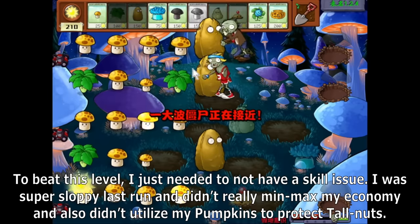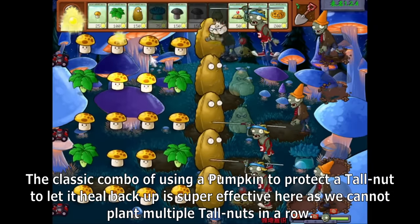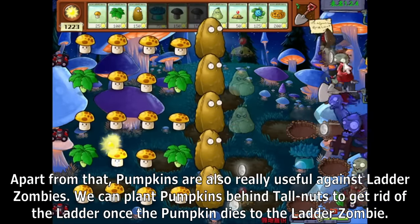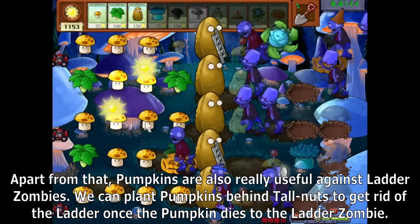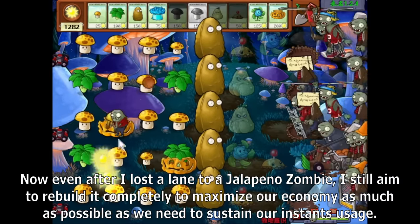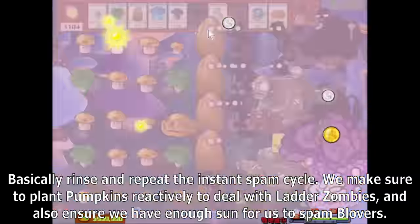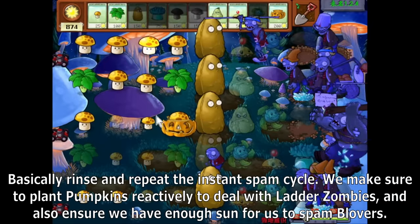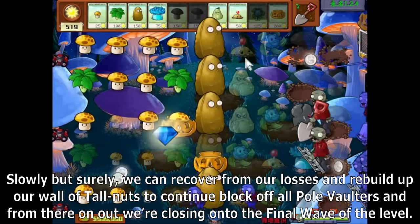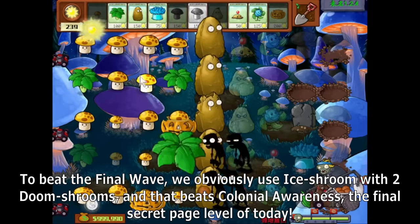To beat this level, I just needed to not have a skill issue. I was super sloppy last run and didn't min-max my economy or utilize pumpkins to protect Tallnuts. The classic combo of using a pumpkin to protect a Tallnut to let it heal back up is super effective here, since we cannot plant multiple Tallnuts in a row. Pumpkins are also really useful against ladder zombies — we can plant pumpkins behind Tallnuts together with the ladder once the pumpkin dies. Now even after losing a lane to a Jalapeno Zombie, I aim to rebuild it completely to maximize economy and sustain our instant usage. Slowly but surely we recover, rebuild our wall of Tallnuts, and close out the final wave with Ice Shroom and two Doom Shrooms to beat Colonial Awareness.